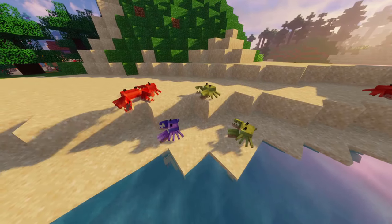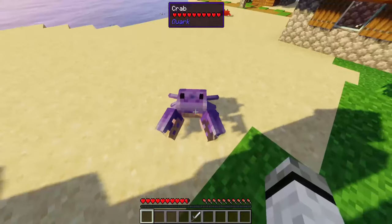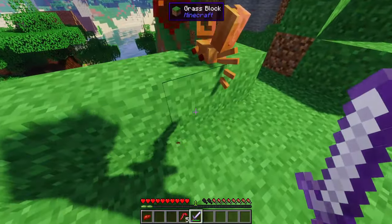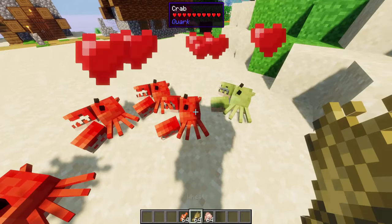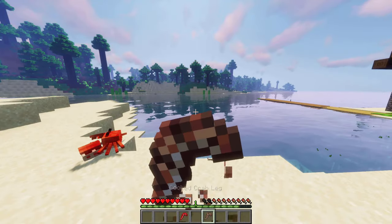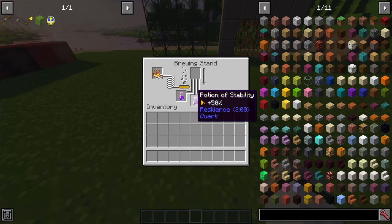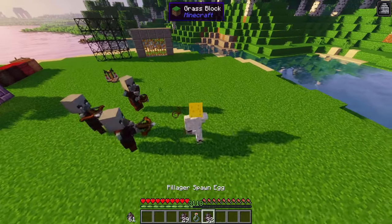Mobs. Crabs: you find them on beaches. Get too close and they prick you. They rarely drop crab legs or shells. Breed them with chicken, wheat, or any fish. They dance to music and their legs are a good meal. With the shell you can make the potion of stability, gaining more knockback resistance.